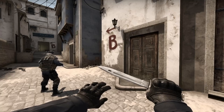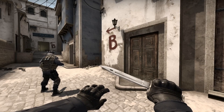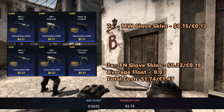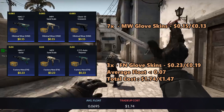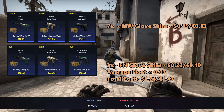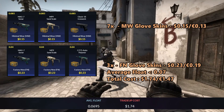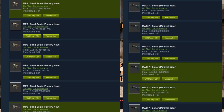The first trade-up will be a simple Mil-Spec glove trade-up. For this trade-up we'll be using 7 Minimal Wear glove skins for 15 cents each and 3 Factory New glove skins for 23 cents each. The average float for this trade-up must be less than 0.07, so to achieve this I recommend using Minimal Wear glove skins with floats less than 0.09 and Factory New glove skins with floats less than 0.04. As you can see, these inputs will be very easy to get.